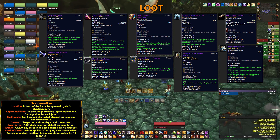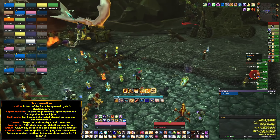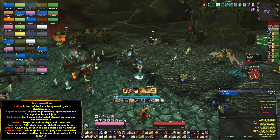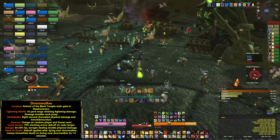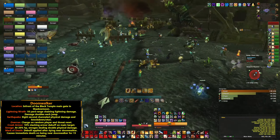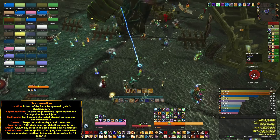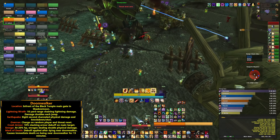Hello everyone, this is Prufrock and today we're going to be having a look at Doomwalker, one of the two available world bosses in TBC Classic currently. Doomwalker spawns in front of the Black Temple main gate in Shadowmoon and he has a number of BiS items on his loot list, making him hotly contested. Having a look at his abilities: